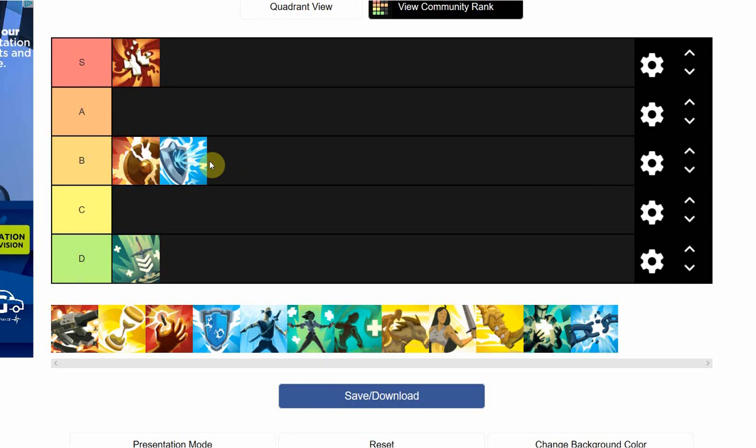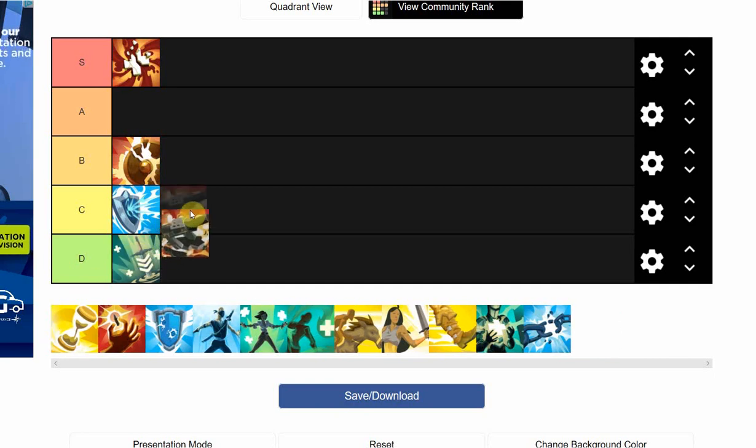Blast Shields — it's not bad, just situational. It's best for your team going against a blaster-heavy team: Drogoz, Pip, Dredge — great for tanks versus Dredge. There are a lot more direct damage champions in the game than blasters, so I'm putting it C tier. The only reason to pick it is if you're a tank going against a double blaster comp, or if you're a flank dying to damage.